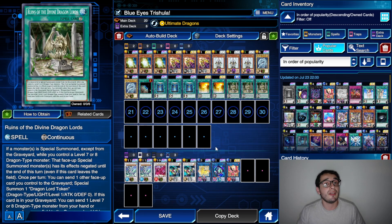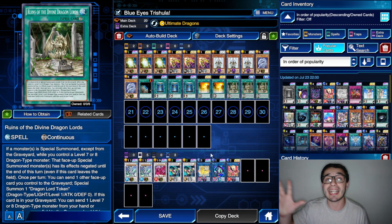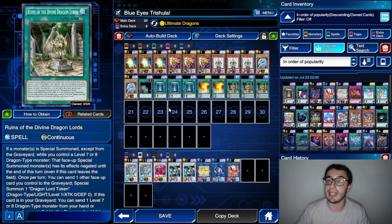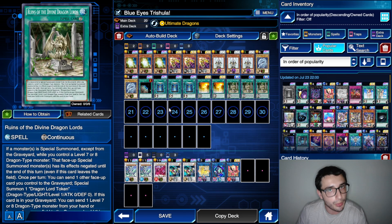Keep in mind that Ruins of Divine Dragon Lord counts as back row in a certain way, because it can negate the effects of monsters that do not activate on summon. If an opponent's monster's effect activates on summon, that effect is chained to Ruins of Divine Dragon Lord, so that effect resolves first and won't be negated. But for example, Galatea's effect to search an Orcust spell or trap card does not activate on summon — so if you have Ruins and a Blue Eyes, you get to negate Galatea and prevent the search.